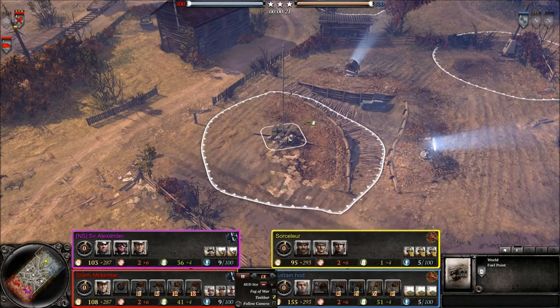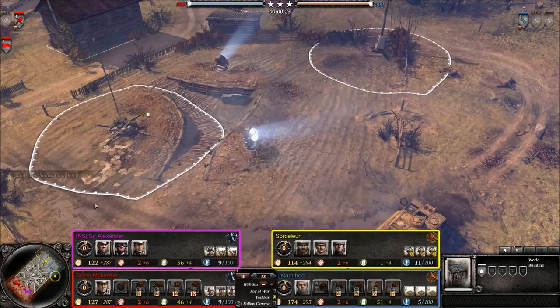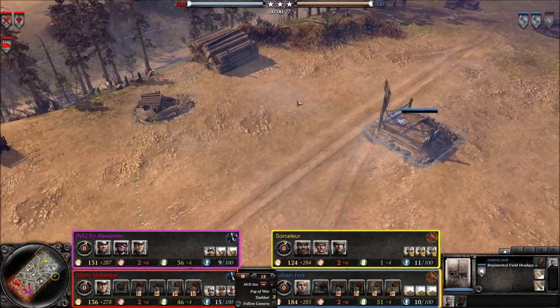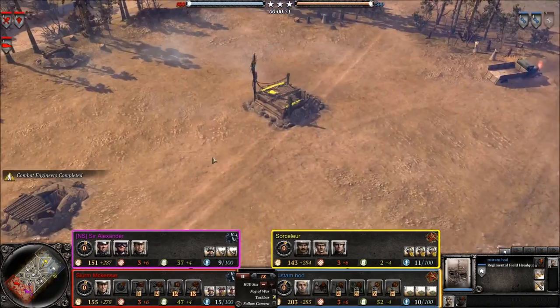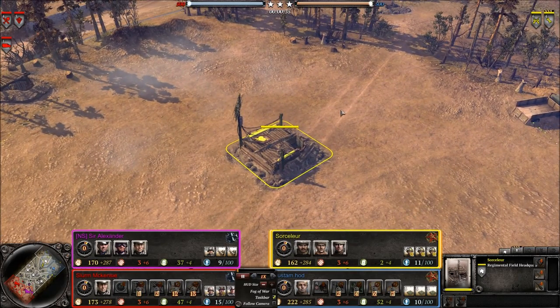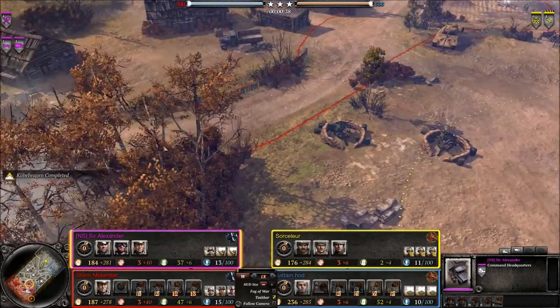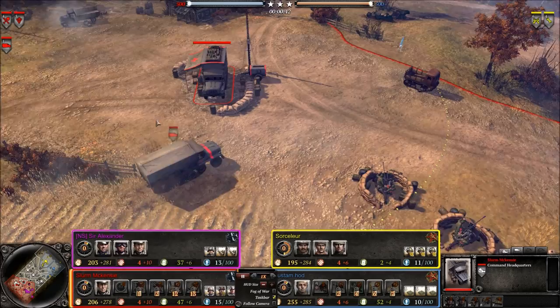Today's a 2v2 on Rails and Metal. The fuel points are relatively easy to capture for each side. Over on the north side we have two Russian players — blue is Rustam, and up here we have Sorcerer Lure. I believe that's what you call the Witcher in the non-English books. At the bottom we have two OKW: pink is Sir Alexander, and red being Slurm McKenzie.